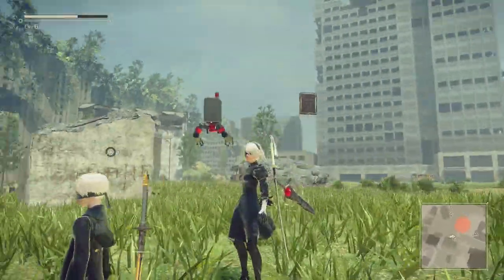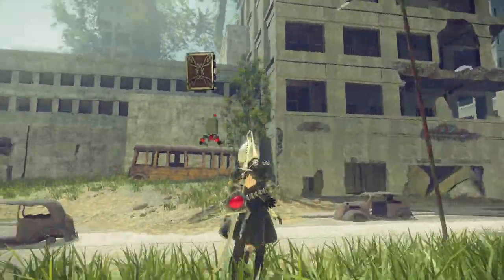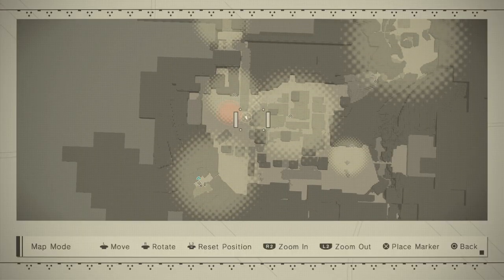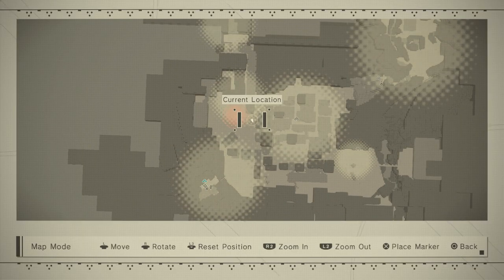To get these things back, once we take control of our characters in the first main free-roam area — which is the abandoned knockdown city with a lot of green plants in it — all we have to do is come to this area right here. As you can see on the map, it's one of the areas we can get to right from the start.